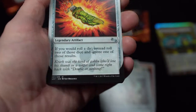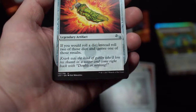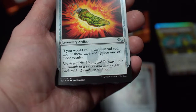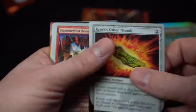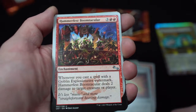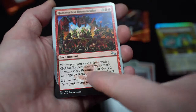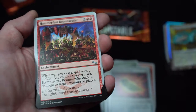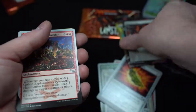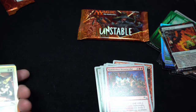Crackle's Other Tom — legendary artifact. If you would roll a die, instead roll two of those dice and ignore one of the results. 'Crackle was the kind of goblin who'd bet within the lowest odds and come right back for double or nothing.' Hummerfest Boom Tackler — enchantment. Whenever you cast a spell with a Goblin Explosionaire watermark, Hummerfest Boom deals 2 damage to target creature. So this symbol has meaning — these two go together. 'It's less music and more straightforward hearing damage.'